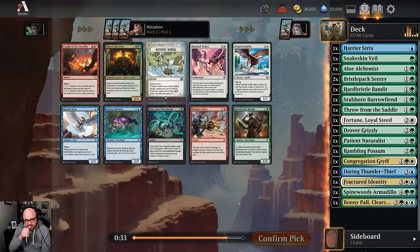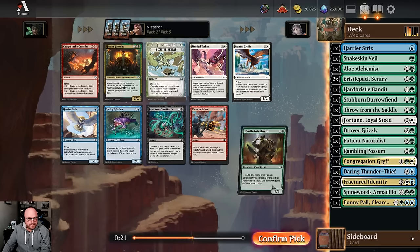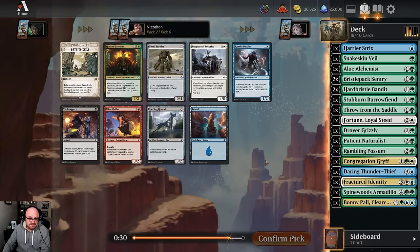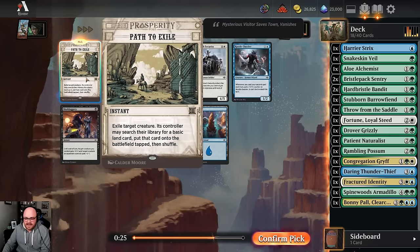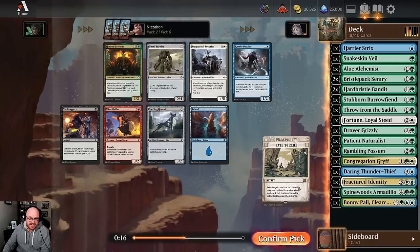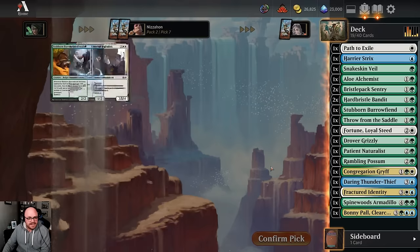Here's a Mystical Tether, which pulls us more into Green-White. We do also have a Hard Bristle Bandit though, which helps us with our mana issues on top of everything else - so I think that's where I'm leaning. Path to Exile - it's not as good in Limited as it is in Constructed, like you can't really cast it till the later stages of the game, but paying one to exile their best creature is still pretty nuts. We'll take Path to Exile here.